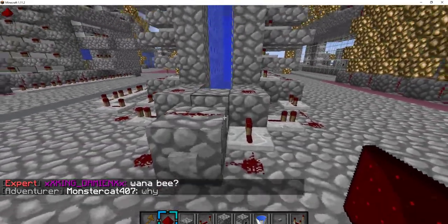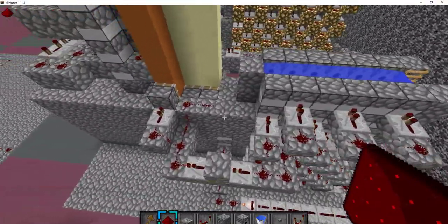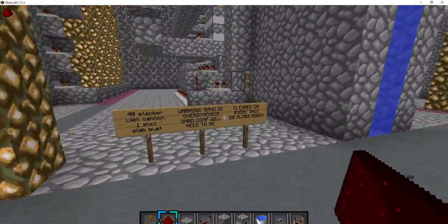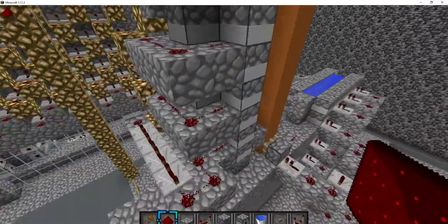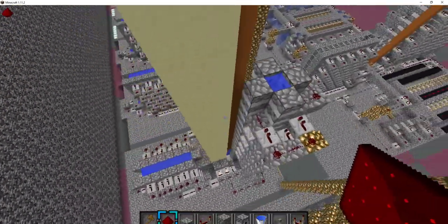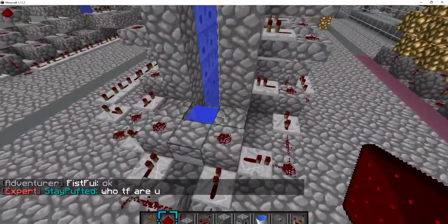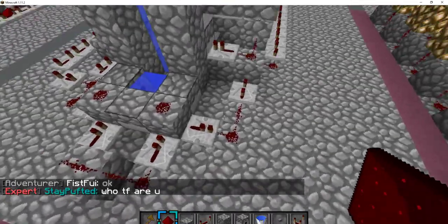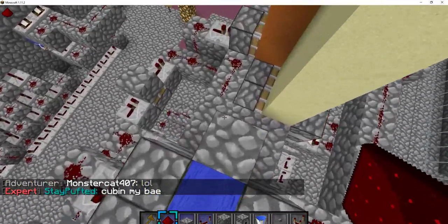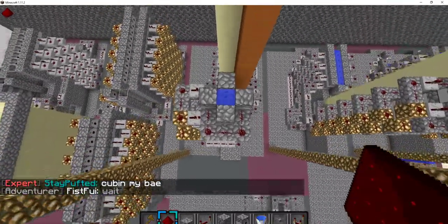Alright guys, so what we're going to do today is I'm going to release this schematic for this 40 stacker lean cannon — one shot. I showed myself raiding with it in a previous video, and there was a request to have this cannon's schematic released, so I will do that. It is a pretty simple cannon, obviously being a lean cannon — it's a starter cannon. I will release this schematic; it should be in the description below the video.